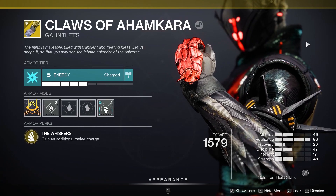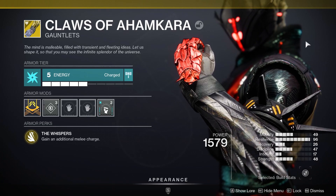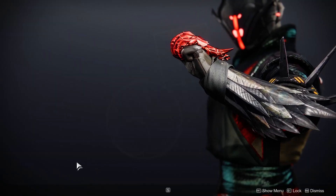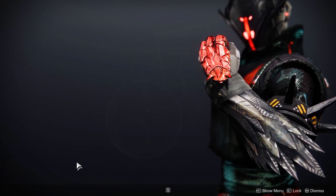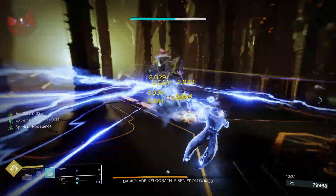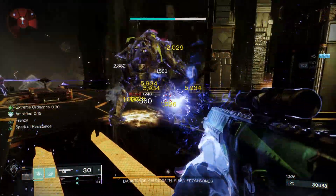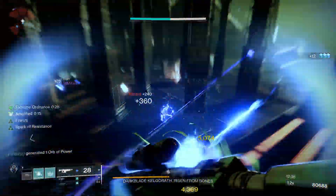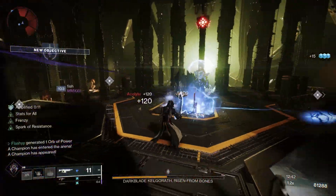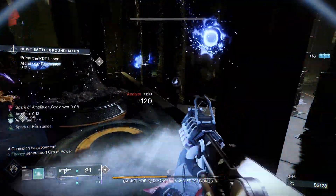Now to the armor, which brings all of this together. Our exotic gauntlet is going to be the Claws of Ahamkara. With the armor perk, the Whispers, you gain an additional melee charge. Really simple and straight to the point. Not only that, I do feel like they're one of the coolest looking gauntlets in the game. As a Sith Lord, we got to look cool, and these just fit so well. That additional melee synergizes really nicely with this build — just another opportunity to chain more lightning, more jolted targets, more damage, more add clear. It's obviously not one of the more popular exotics for Warlocks, but with this build it fits really nicely and you'll always be able to get that powered melee going.